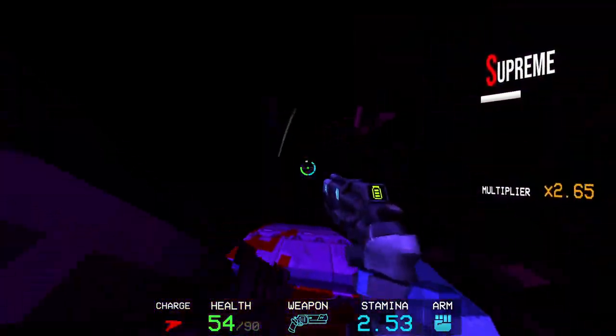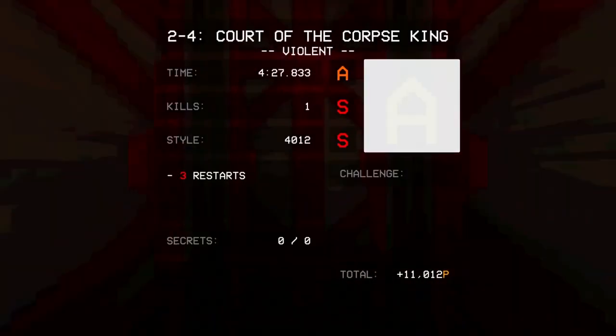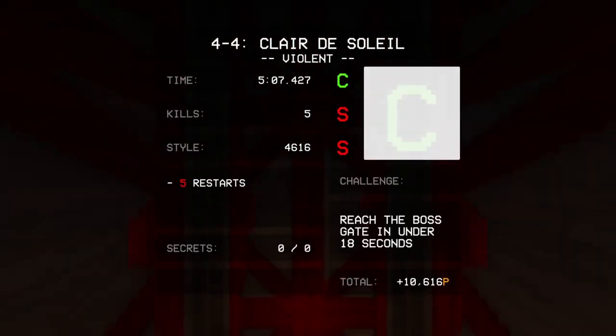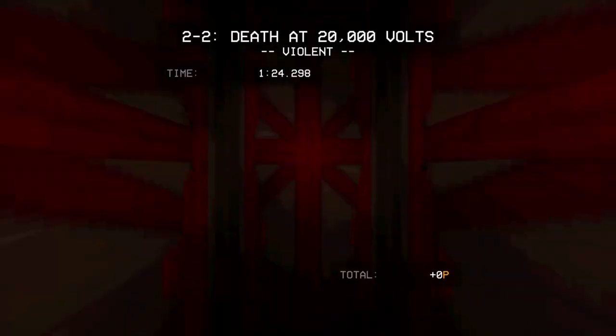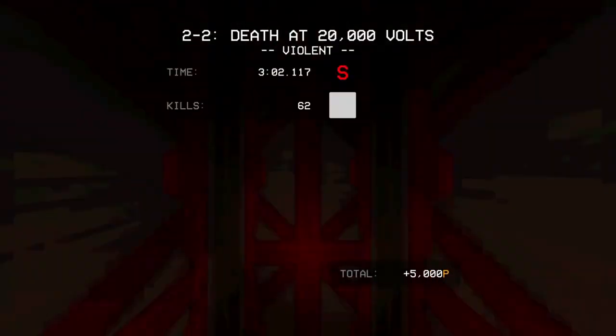Once you're done, if you want more satisfaction — well, once you've finished the first playthrough of the game, you've only just started. Much like the action games Ultrakill is inspired by, each level gives you a ranking based off of time, kills, style, and deaths. Getting a good score in all of these categories takes a mastery of the levels and mechanics that you probably won't have on your first playthrough, so you'll most likely have to replay those levels to improve your ranks.